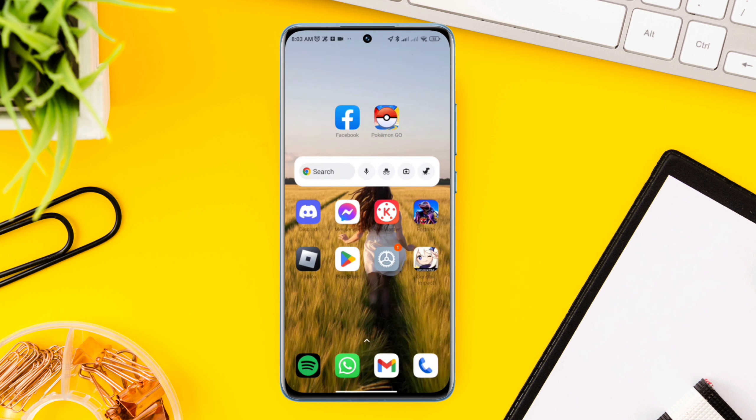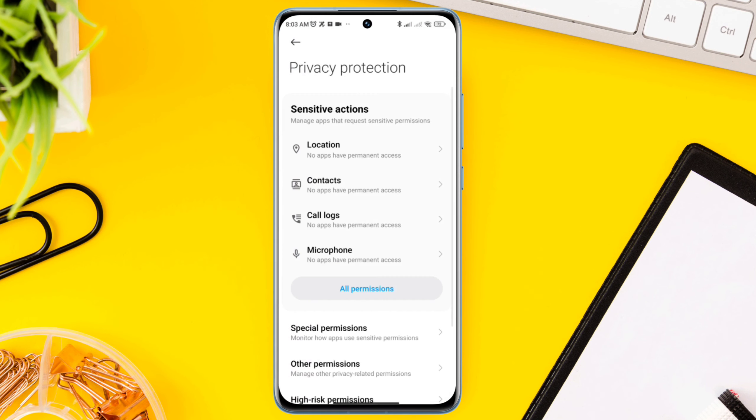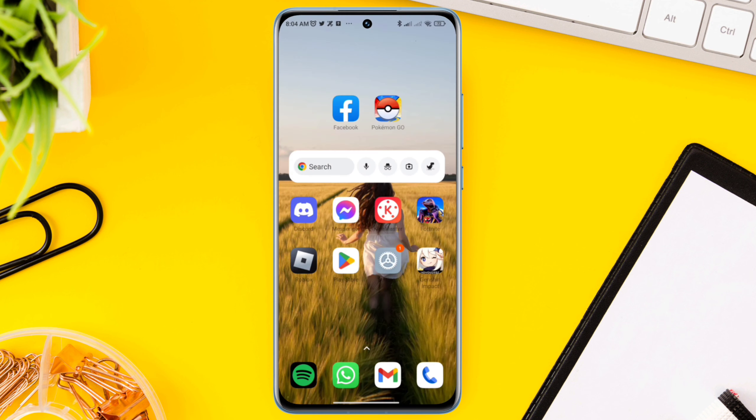Solution one: fix your location and GPS. Open Settings, scroll down, tap Privacy Protection, tap Location, tap Pokémon Go, tap Allow All the Time, and also enable Use Precise Location. Solution two: fix your location accuracy. Open Settings, scroll down, tap Location.